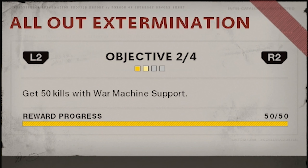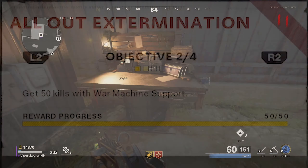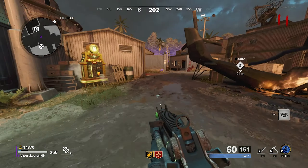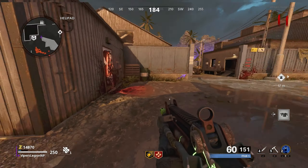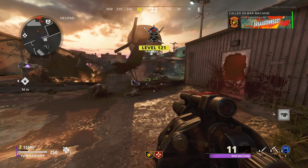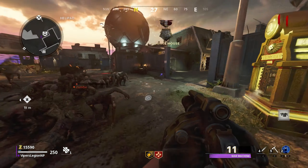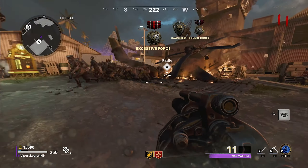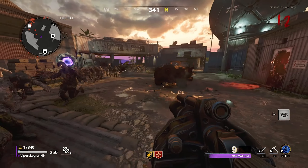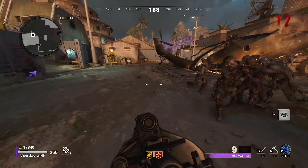The second Zombies Operator Mission for Vargas requires you to get 50 Kills with the War Machine Support. The War Machine is the Grenade Launcher Scorestreak in Black Ops Cold War Zombies that you can craft at the crafting table for 100 Blue Salvage, or sometimes when you're playing on Outbreak it can drop as a normal drop. If you're playing on Zombies Onslaught, War Machines can also drop as part of the Elite Surges. But no matter what method you use to get the War Machine, getting the kills is the easy part.